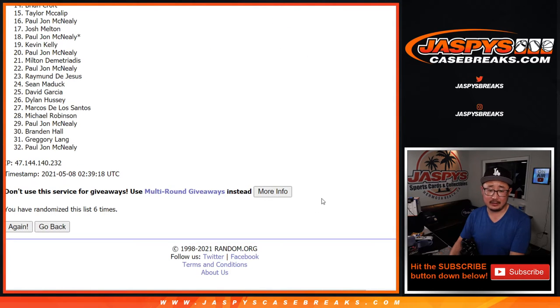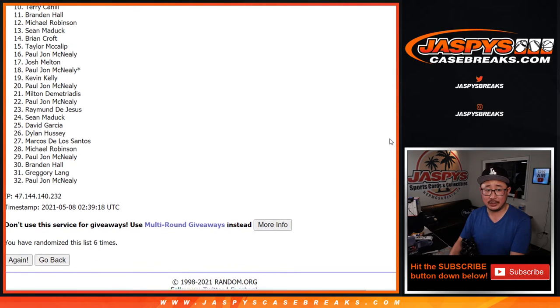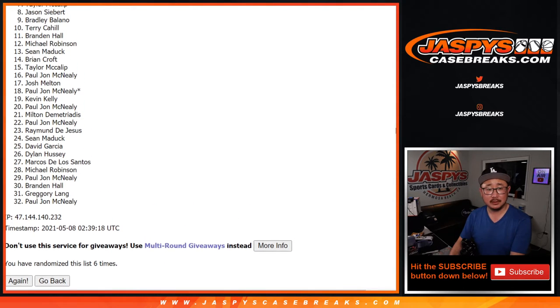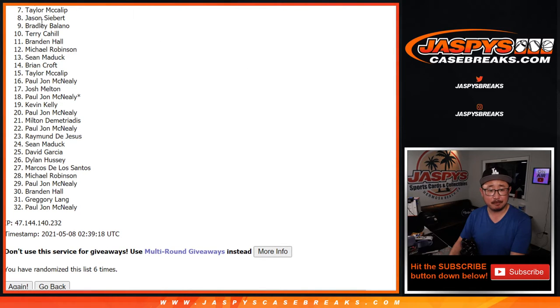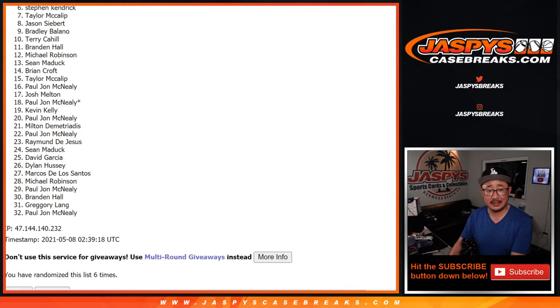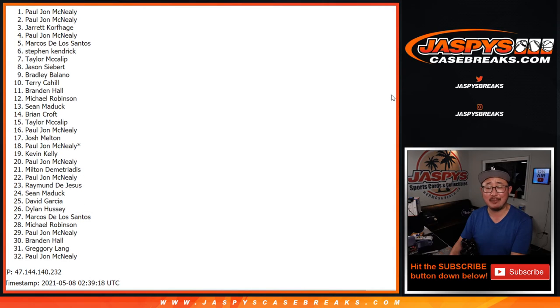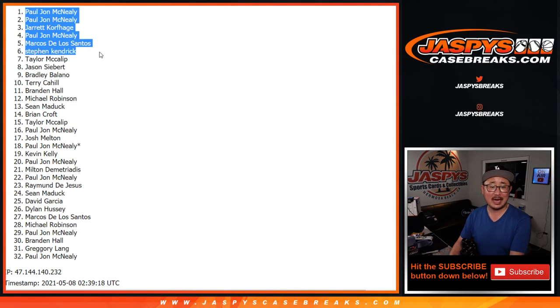Sixth and final time. So from seven on down, sad times — my apologies, but I know it's a risk and I appreciate you taking that risk. From seven on down, a lot of sad people, but thank you. Happy people, very happy people — top six: Stephen K., Marcos, PJ, Jarrett, PJ, and PJ. Top six, you're in.